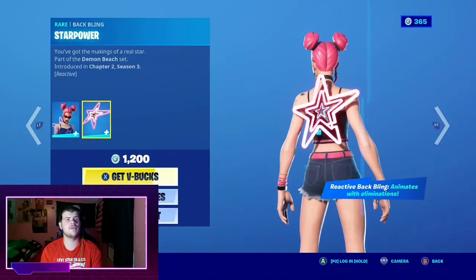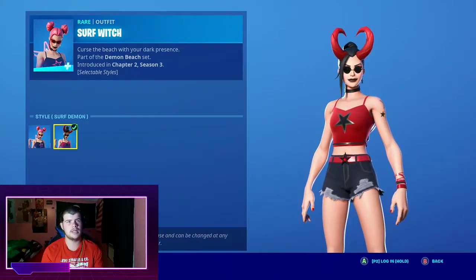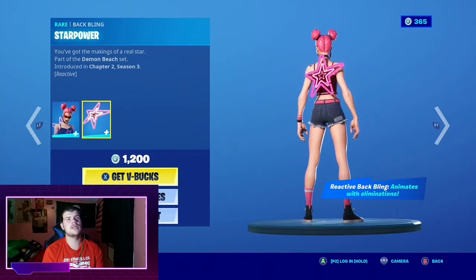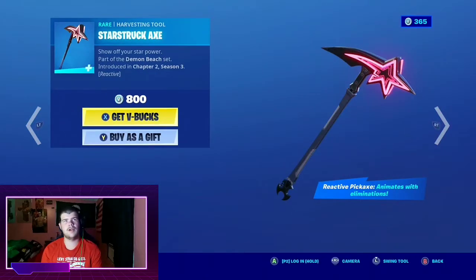The Surf Witch skin's back with back bling Star Power — very nice, with a default and Surf Demon edit style, very nice indeed. It is reactive — by each elimination, one of the lights lights up. Same thing for the Starstruck Axe, just the same thing as the back bling — very nice.